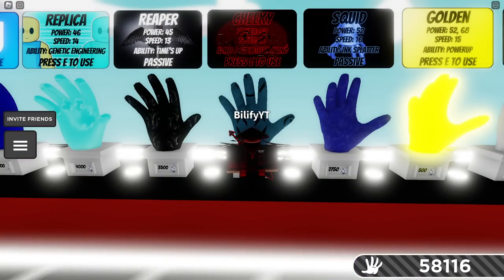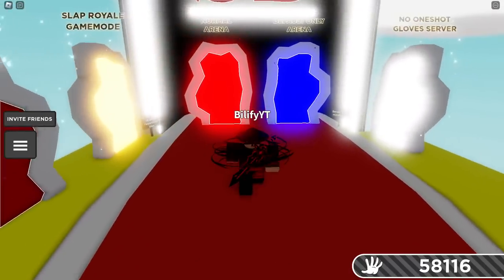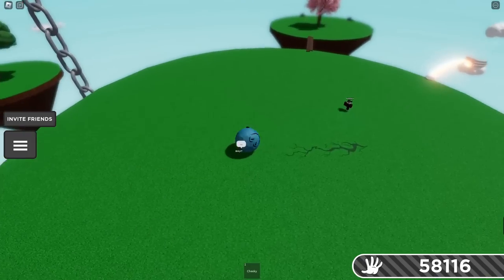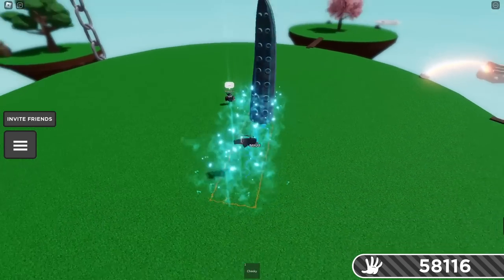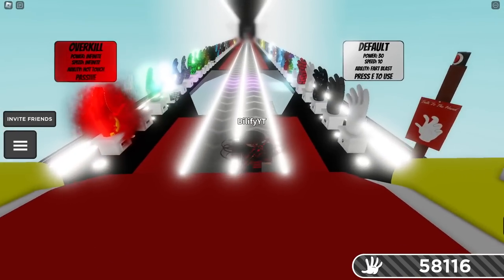So the next glove that I think could be very useful against this is Cheeky. I think that the reduced knockback — you're still gonna get slapped, but the reduced knockback is gonna be key for this. You're in battle, you're fighting, you're slapping, and you pop a Cheeky. Because guess what? You get slapped, but look — controllable. You're not going very far. You can see there's a massive reduction in knockback using Cheeky versus not using it. I definitely say use the Cheeky glove. It works.